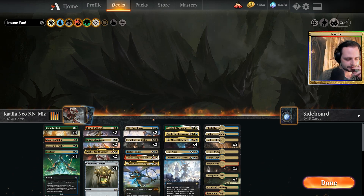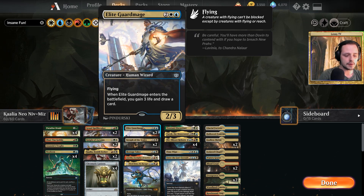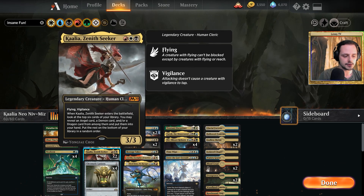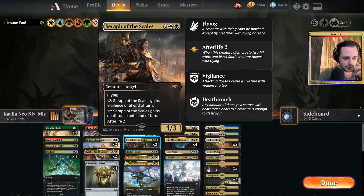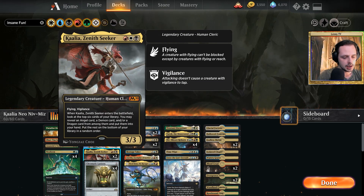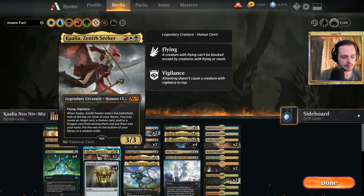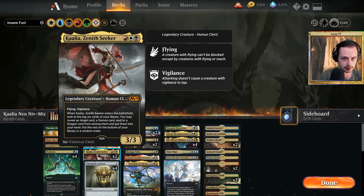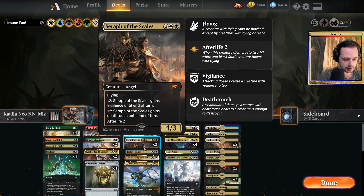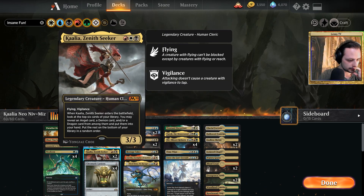As four-drops we have two Guard Mages — when they enter they give you three life and draw a card; if you have Yarok they give you six life and draw two cards. We have two Seraph of the Scales because we want some cards to synergize with Kalia — the Zenith Seeker. This is an angel so it can be fetched by Kalia. Let's get into Kalia first: she is the second part, the smaller Niv-Mizzet with a way smaller fetching power. Kalia lets you look at the top six instead of ten, and you may reveal an angel, demon, or dragon card — so you can fetch Seraph of the Scales, Aurelia, Nicol Bolas the Ravager, and Niv-Mizzet. You may put one into your hand, but you can choose one dragon and one angel.